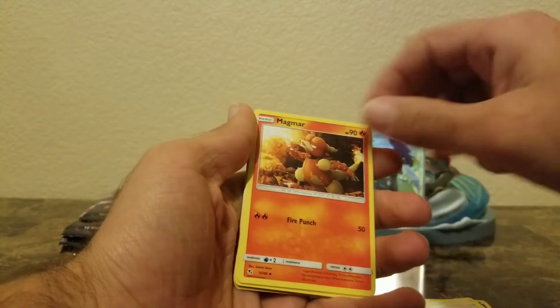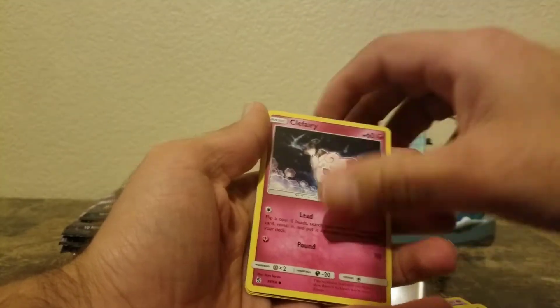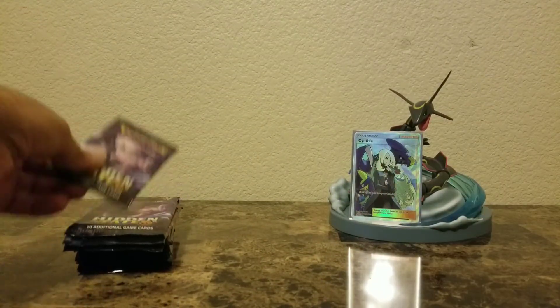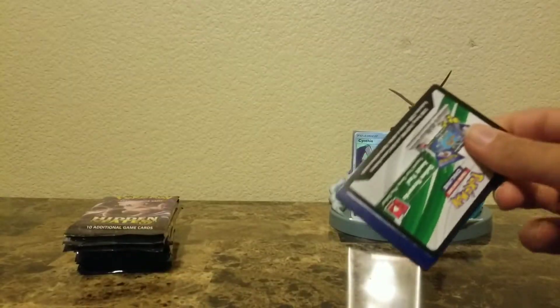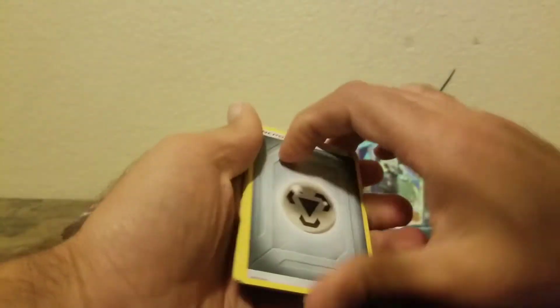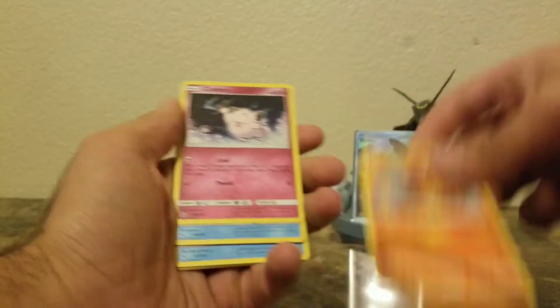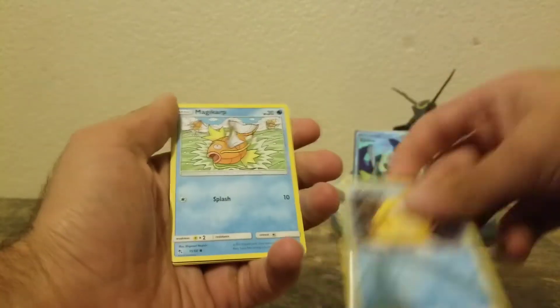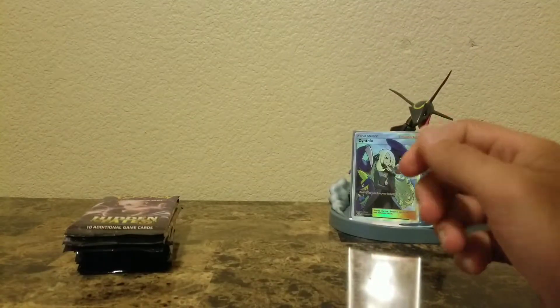Okay, next pack: Ekans, Eevee, Pikachu, Clefairy, reverse Clefairy — that's all we got out of that entire pack. I've seen a couple people open these already online and it seems like they weren't getting something great, so hopefully it will be different for us. Still hoping for that Charizard — reverse Paras and another Misty's Water Command.